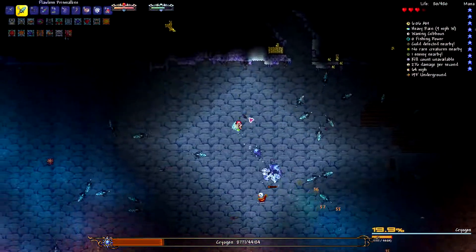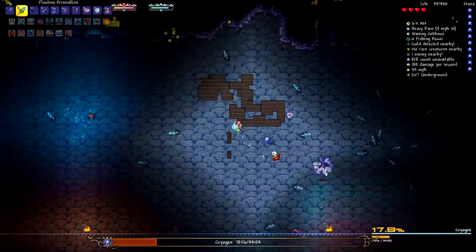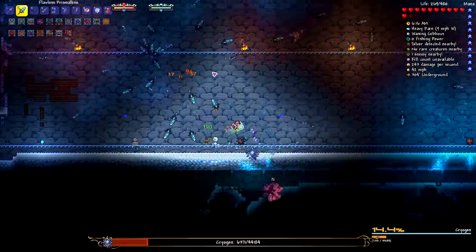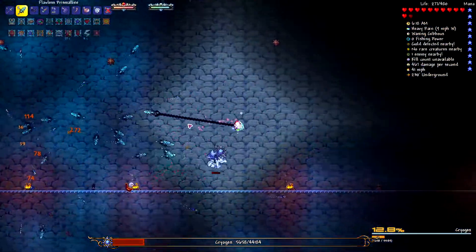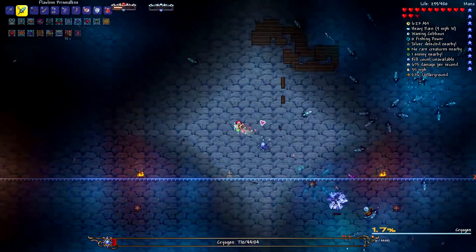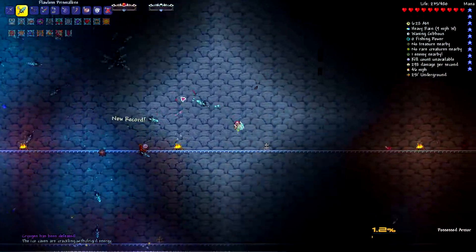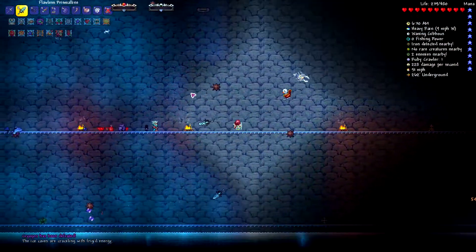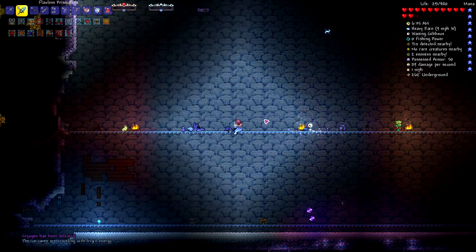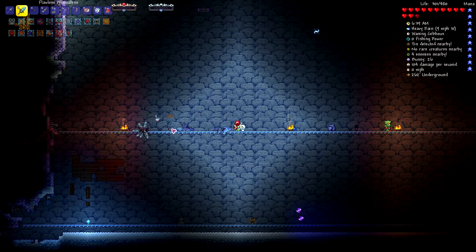We've got him on the ropes, but unfortunately he's got us on the ropes too — I have very little health right now. He's got the advantage; all he has to do is hit me once. I have to hit him several times still. Did I get him both in? I did — come on, that healing's gotta be there. It sounds like I got it in. Oh my gosh — there we go, Cryogen is down!